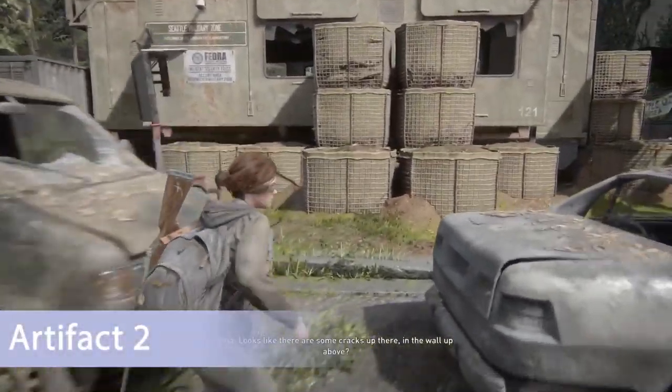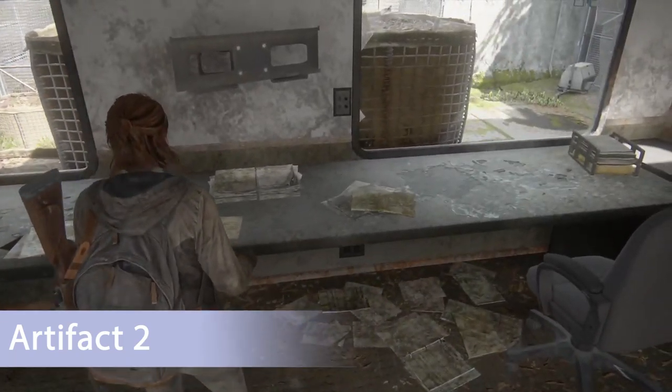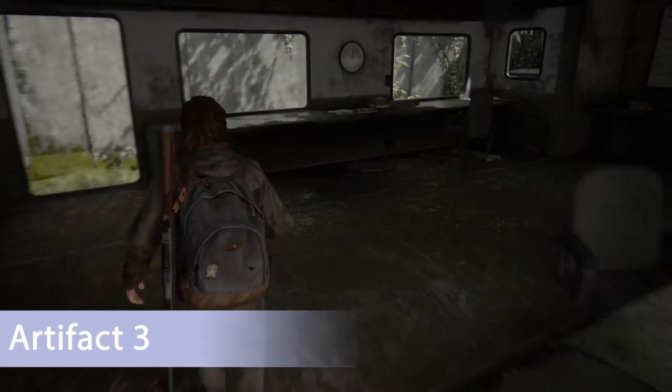The next artifact — follow the highway until you run into the main gate. At that point turn left, there's a trailer on the left and it'll be located on the desk. The next artifact after that is pretty much the exact same thing — just go to the next building over and it's in the same spot, on the same desk.